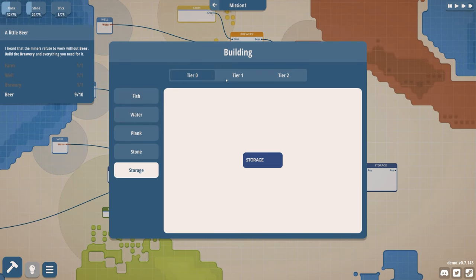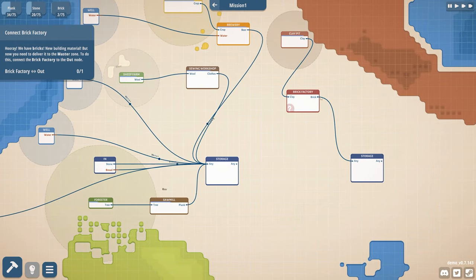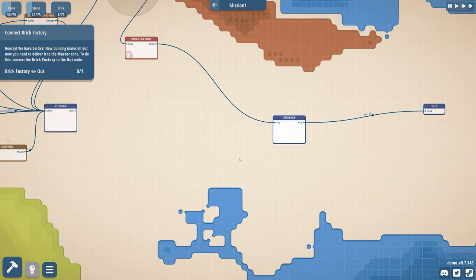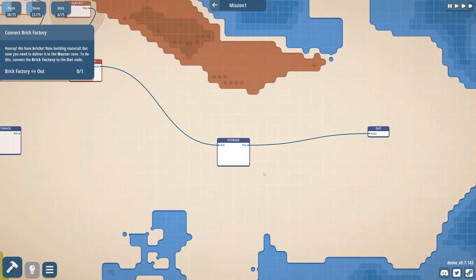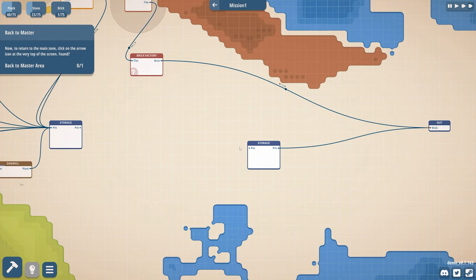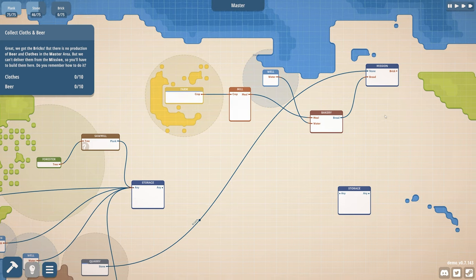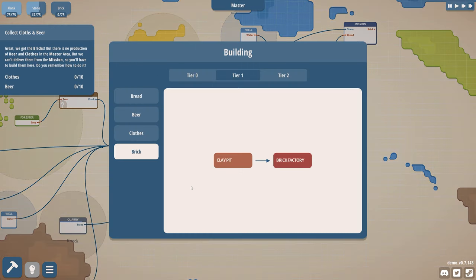What else might we want? Great, we have bricks — new building material — but we need to deliver them to the master zone via the 'out' node. There we go, so that is an output. You want me to connect it directly? Fine. Sever that. Return to the main zone — click the arrow at the top of the screen. So that will make us bricks. There's no production of beer and clothes in the master area, but we can't deliver them from the mission, so you have to build them here.